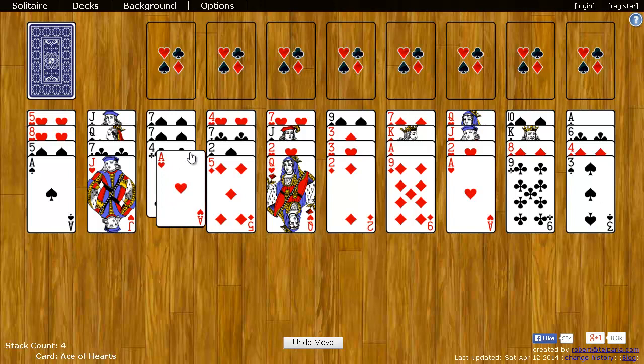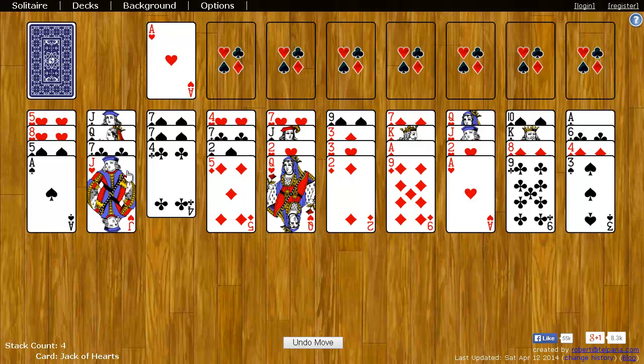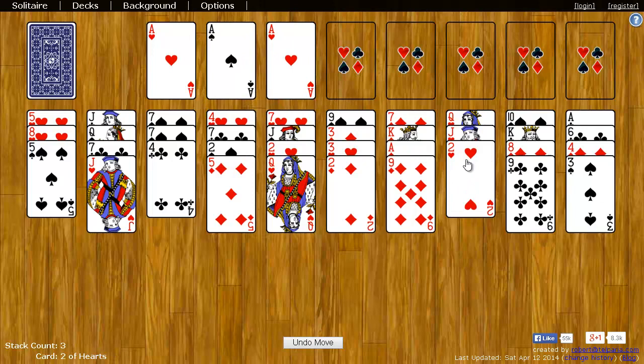Let's move an ace up to the foundation. The next card I'll need here is a two of hearts, but I don't have one, so I can move another ace up here. I've uncovered a two of hearts, so I can put that on either of the ace of hearts.